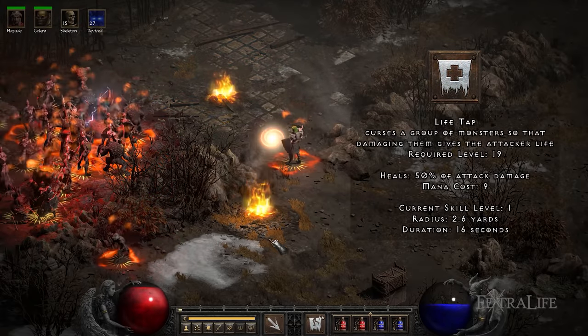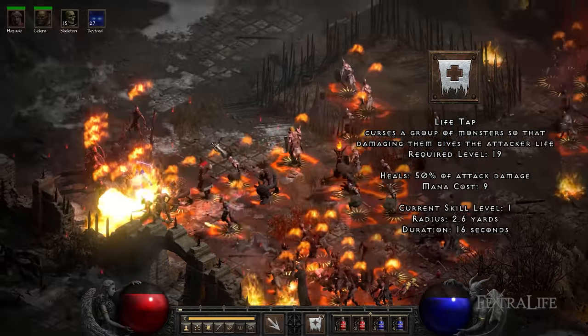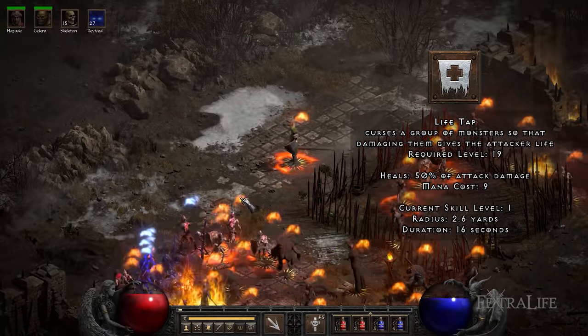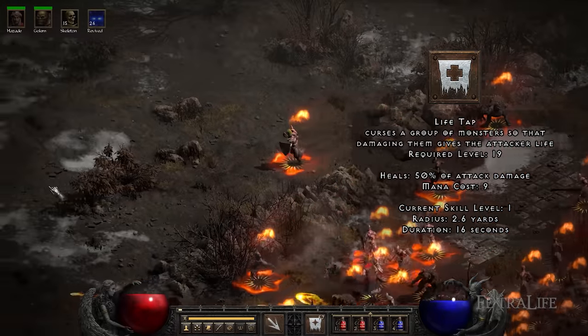Life Tap: This spell curses a group of monsters so that damaging them gives the attacker — in this case your summons — life. This curse is great to restore your army's health, and I personally like to use it every two encounters or so to make sure all my units are at full life.